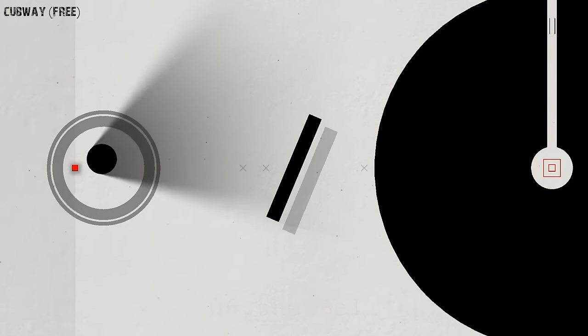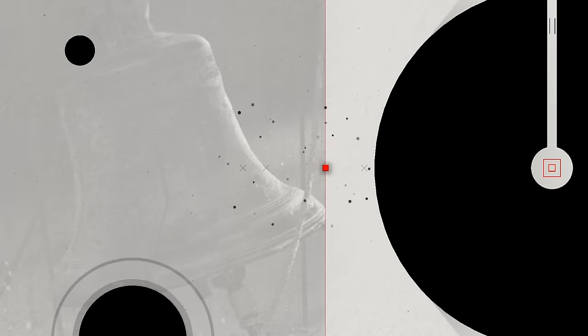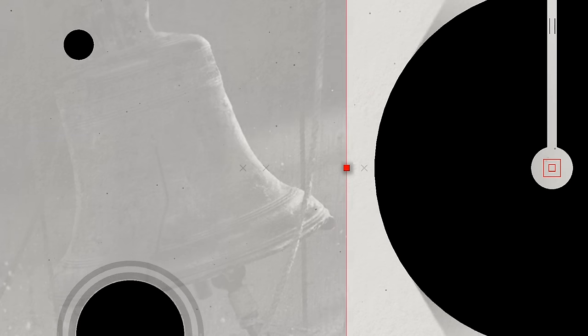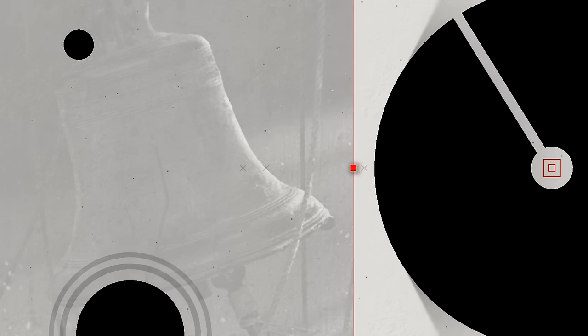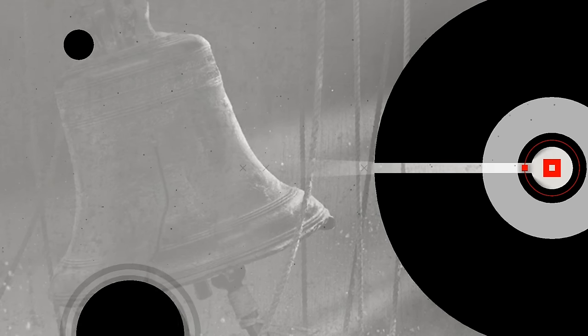Next, we have Cubway. Cubway is a puzzle game with arcade elements. It also narrates the story of the Lifecycle of Rebirth called Samsara. Here, you're controlling a red dot, and you need to get it to a Gate of Swords on the opposite side of the screen. Tap left and you'll move left, tap right and you'll move right. All in all, it's a great, relaxing game.